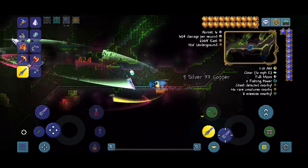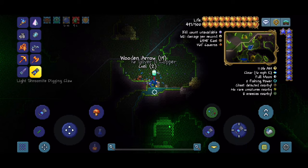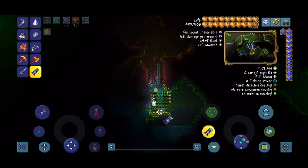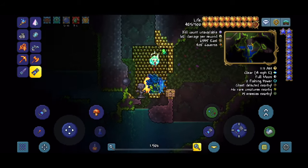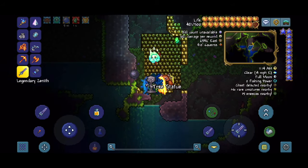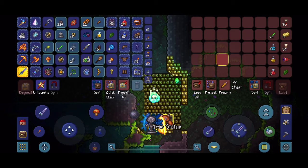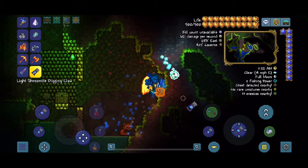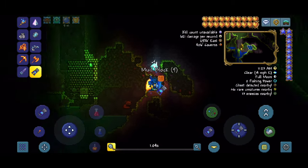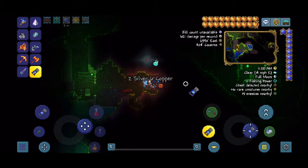You can keep the Feral Claws if you want, but I don't really have a use for them. The other jungle shrine is right down here. Once you're there you can open this chest and you'll find more Feral Claws, a Suspicious Looking Eye, some health potions, and recall potions — nothing too important.